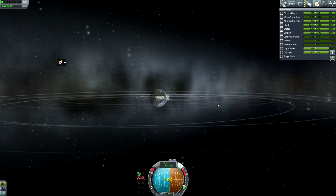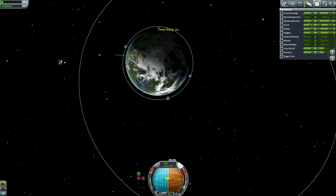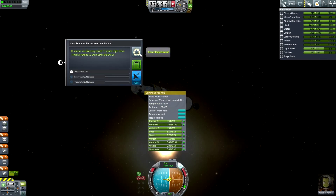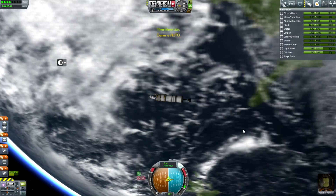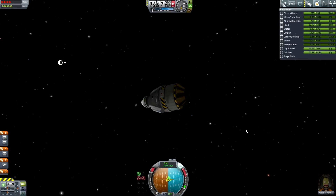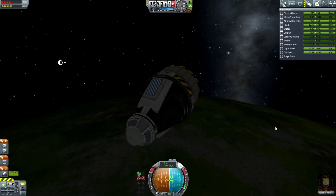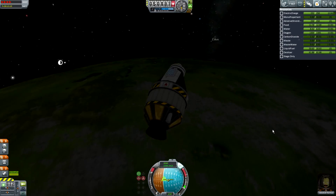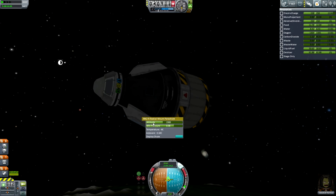I brought Jebediah Kerman, my most experienced pilot — having a pilot means better attitude control maintenance. I do have three pilots total, plus some scientists and engineers who don't get much mission time right now since I need pilots. But annoyingly I forgot solar panels, and because I'm using TAC Life Support, Jeb would be dead by the time he reached the moon. So I have to de-orbit — painful because this cost me 20,000 funds.